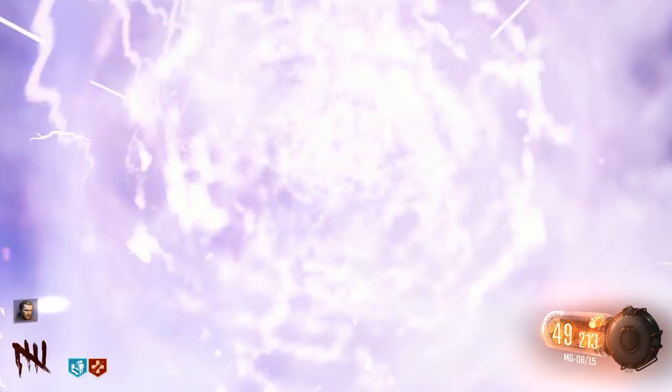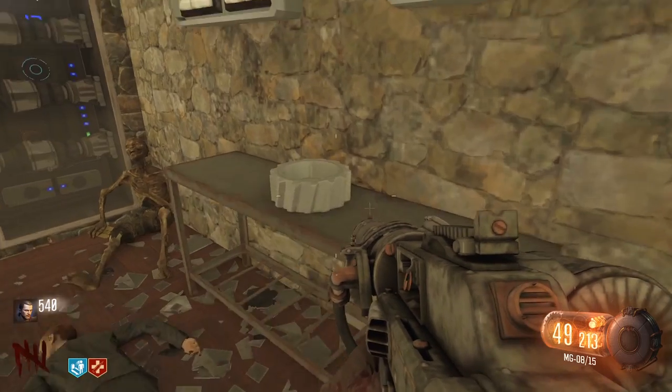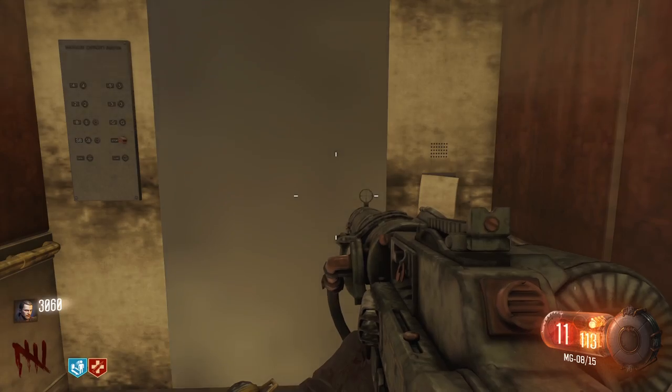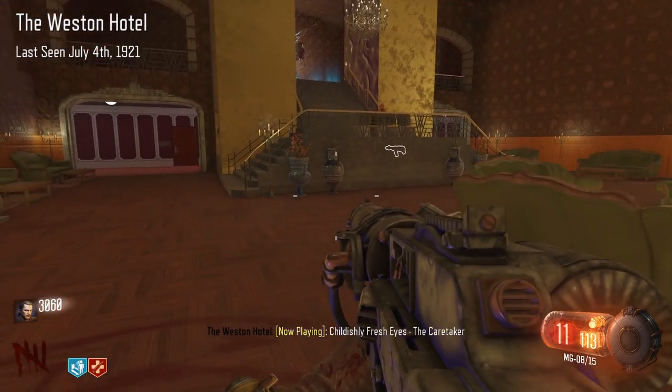Jumping through the portal will teleport you back to Chili's and you can now find a glowing jump pad outside. Take the jump pad to the inside of the maintenance room and pick up the cog from the table. Place the cog on the elevator to fix it. You can now take the elevator. The power will shut off upon reaching the bottom floor. Find the glowing ritual circle on the floor to awaken the Westin Hotel.